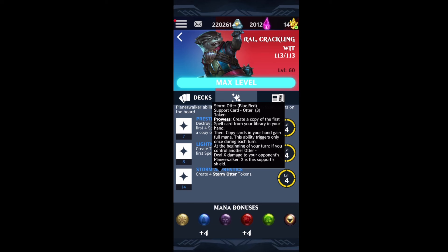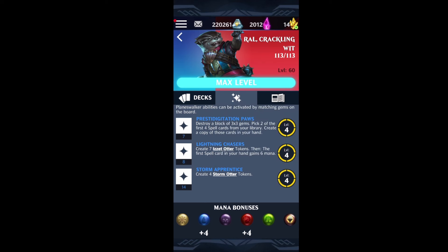The gameplay loop with Raul Crackling Wit is very unique compared to the other two Rauls. You look at the three abilities and think this is going to be a spell deck, which is basically true. However, this Raul differs in that the other two Rauls specialize in getting loops going or making loops more deadly, whereas this Raul doesn't excel there at all. This Raul is the best at taking a single spell and breaking that one spell.